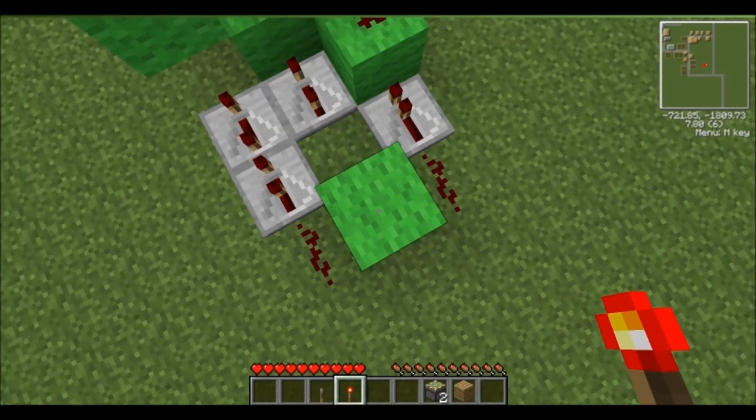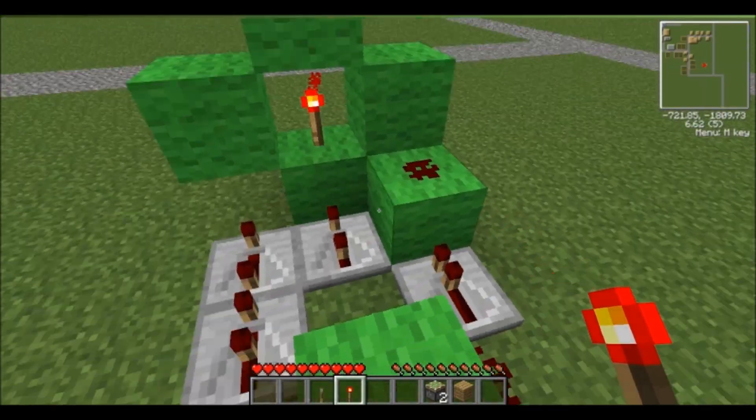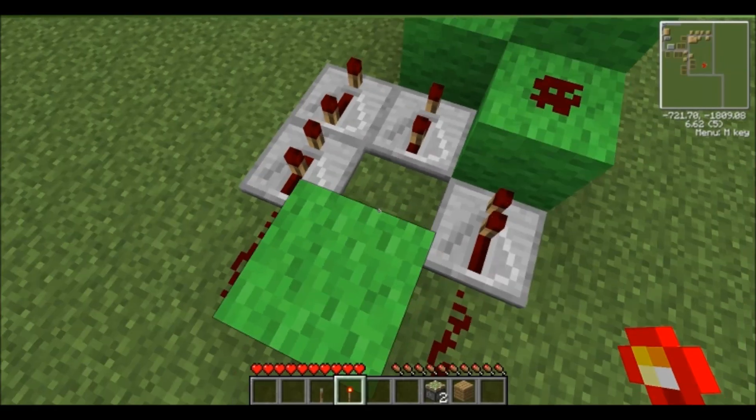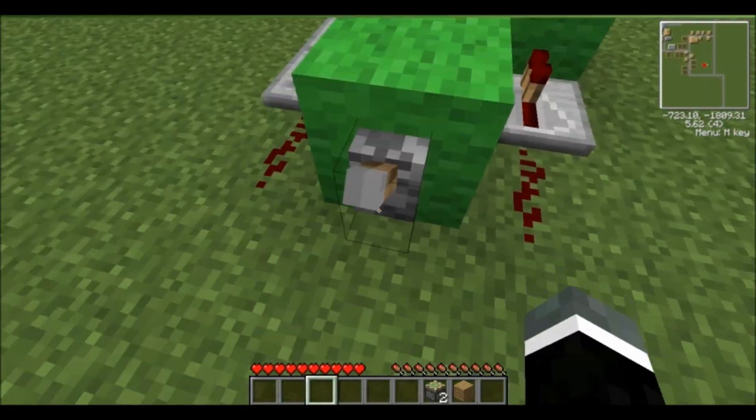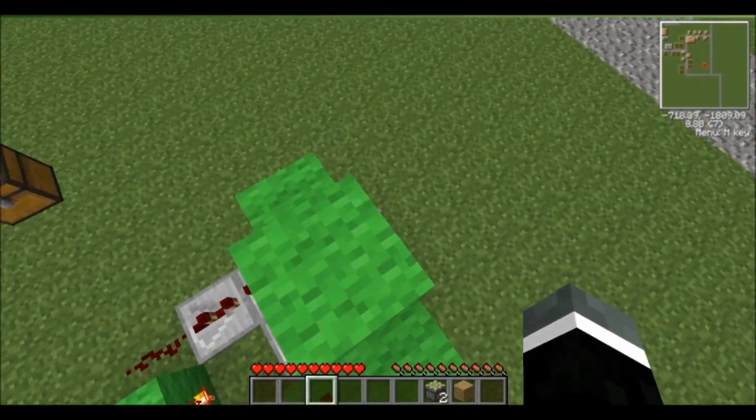Next, just put any block right here — doesn't matter, you don't have to use wool for all this, I just choose to for redstone. And you're going to want to put a torch behind the block, and a lever in front of the block.